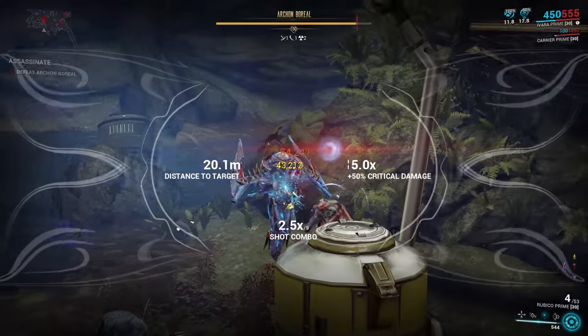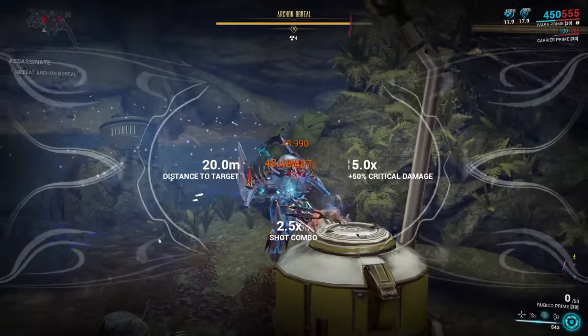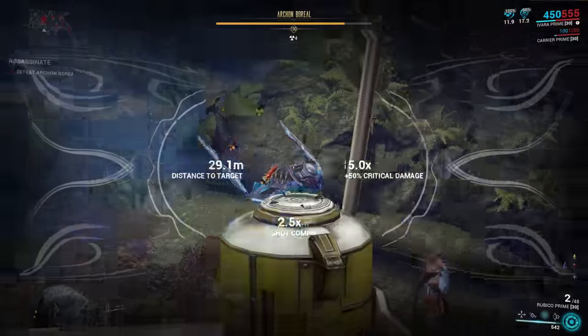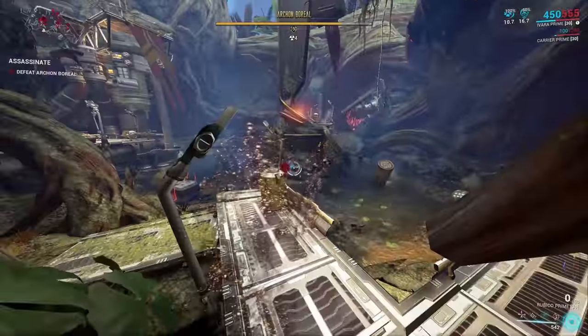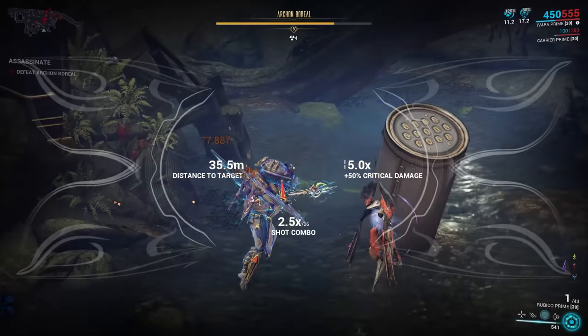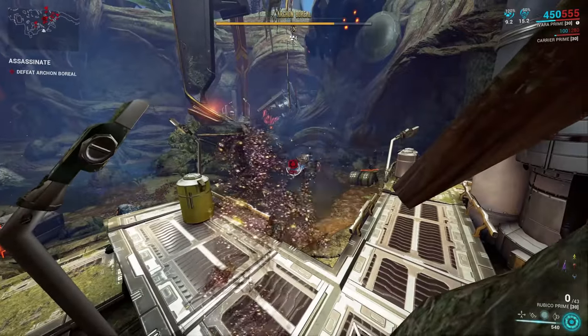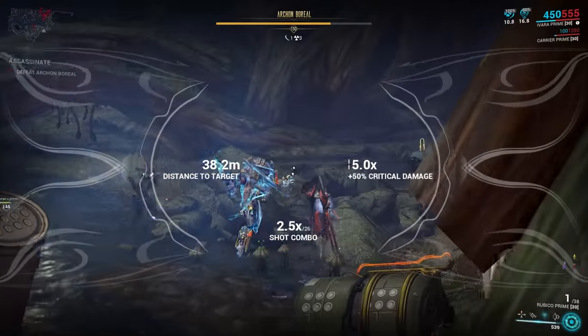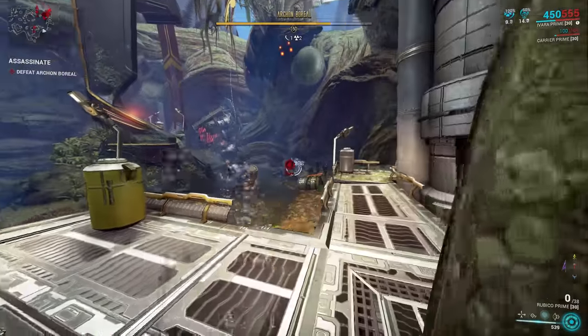Damage attenuation means that the more damage you deal, the higher the boss resistance, giving you diminishing returns. This isn't a new feature — it's used by bosses like the Sisters of Parvos already. However, there's a little more going on than first seems, and it's getting a lot of people very confused. There's not one damage attenuation feature; instead there are two, and they overlap.